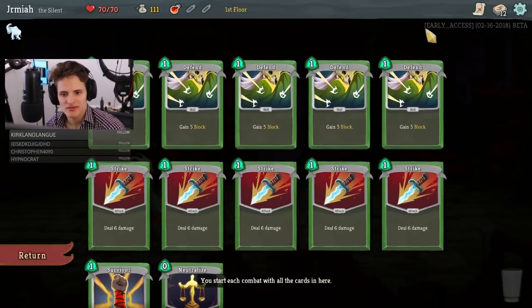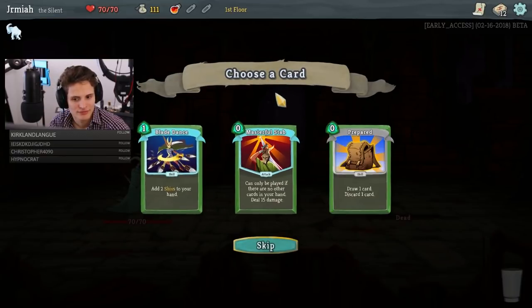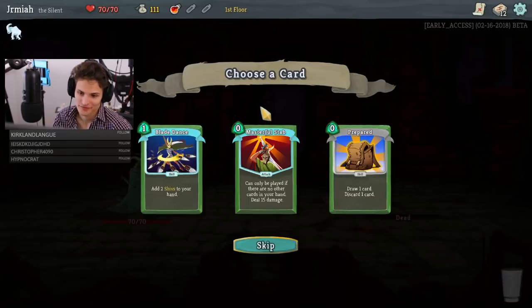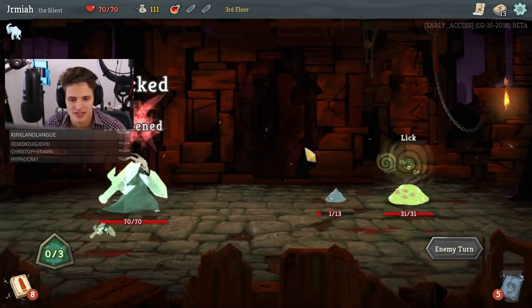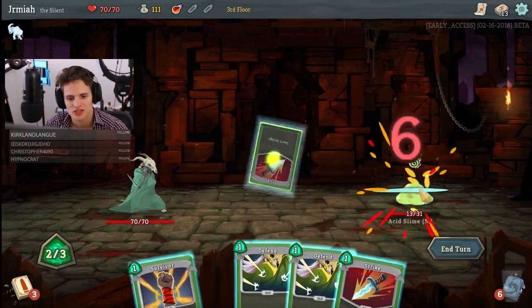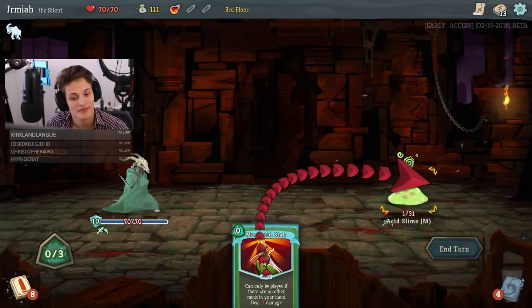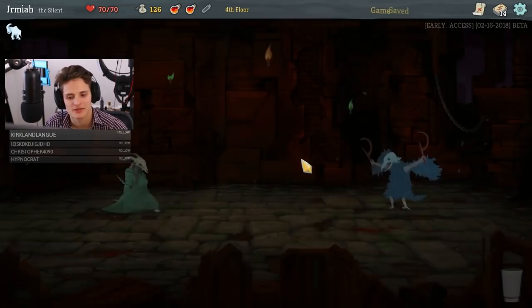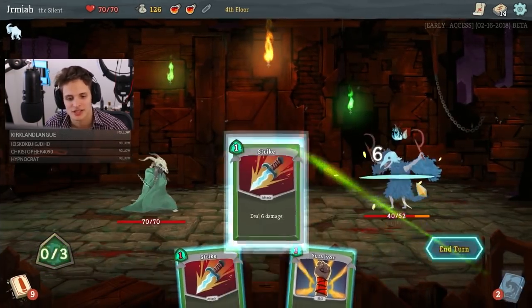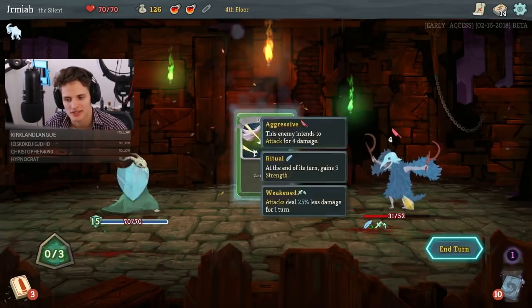Blade Dance, Masterful Stab. Shivs in a three-energy deck — honestly I think I might skip here. How often am I going to utilize Masterful Stab? Unless we get something like Unload. I'm taking it. I gotta be very careful with these events. Masterful Stab is obviously more useful when you have more energy, but I'm hoping to get some kind of discard synergy. I'll hold on to the potions just because we have an Elite coming up. I gotta skip the Relic from the Elite.